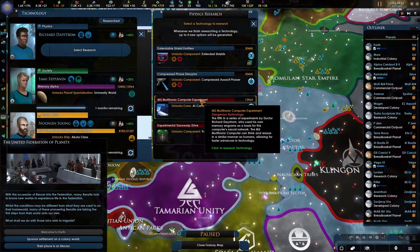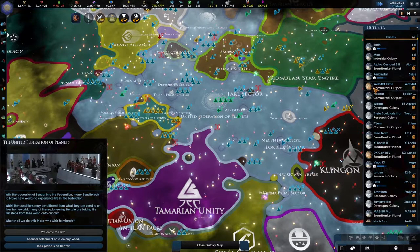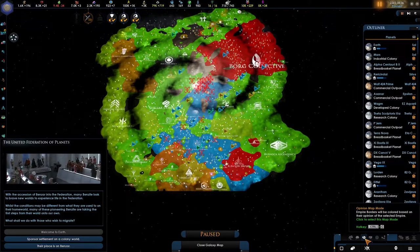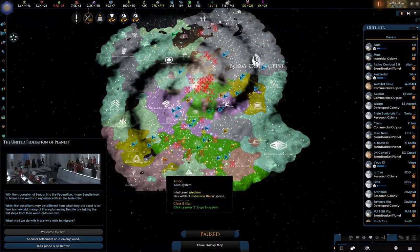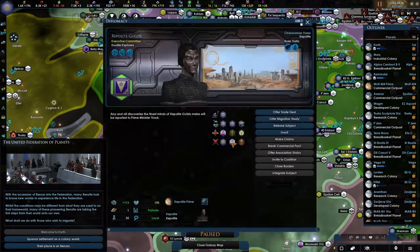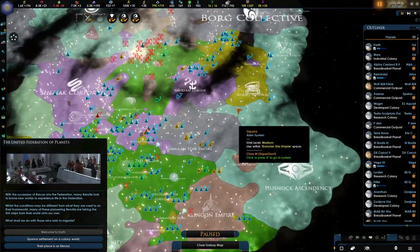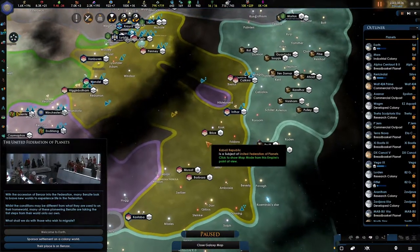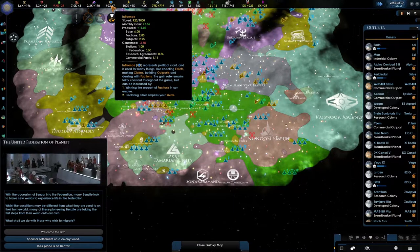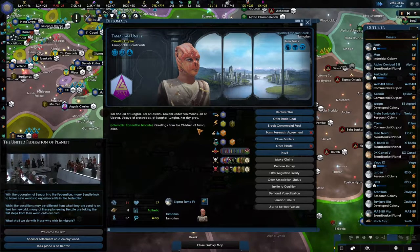Dr. Richard Day is streaming using his own memory engrams — we're going to do it! We're letting android research into android protection status for these guys. We're going to have so many protection statuses everywhere. Can we start integration with anyone? No. It takes forever and requires such a massive amount of influence. We're also capping out on influence shortly, which is not something I want.